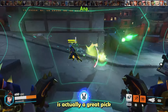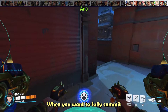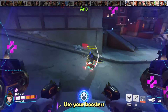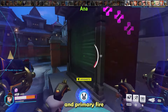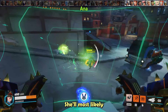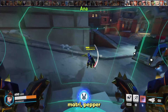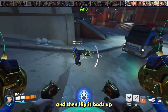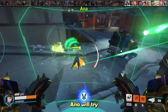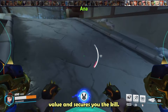Against Ana, D.Va is a great pick as you can mitigate all of her value other than Nano. When fully committing onto Ana, don't defense matrix until she recognizes you as a threat. Use your boosters to close the distance and primary fire some damage, then when she reacts, pop defense matrix — she'll most likely try to sleep you. Once she uses sleep, drop defense matrix, pepper more damage, and flip it back up right away. Aim it at her feet the second time, because many Anas will try to self-nade. Eating the nade is great value and secures the kill.